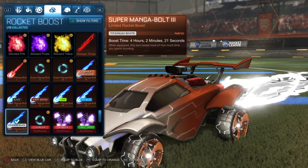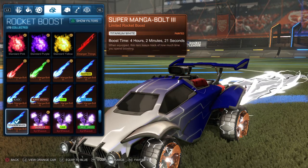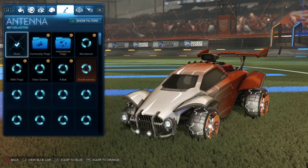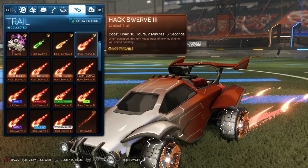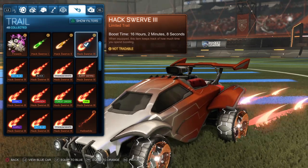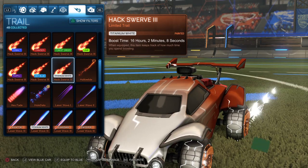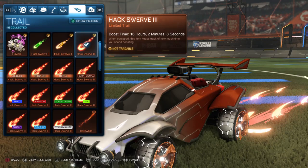For the boost, it is the titanium white Supermagnet Bolt 3 for both sides, keeping it all titanium white — it just looked really good, that's really why I like the Supermagnet Bolt 3 titanium white. Topper, antenna, gold explosion — up to you. But for the trail, for both sides, we do have the Hackswerve 3 unpainted, matching it as close as possible with the copper. You could also run the titanium white Hackswerve 3 or any other titanium white trails, but that's up to you. I like the Hackswerve 3 non-painted to get as close as possible with the copper wheels.